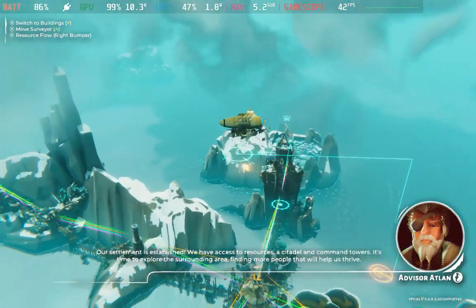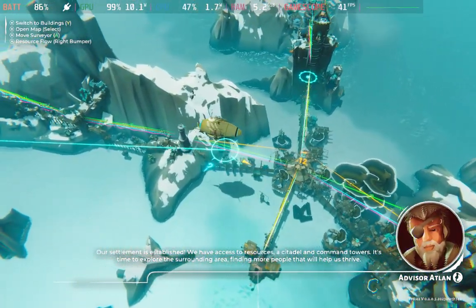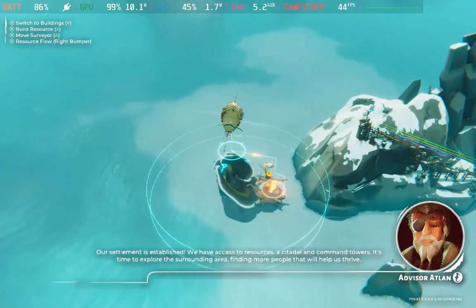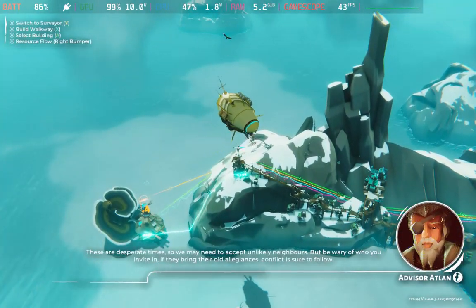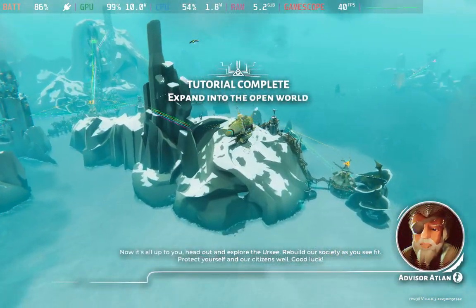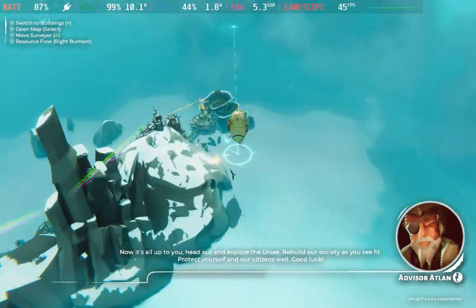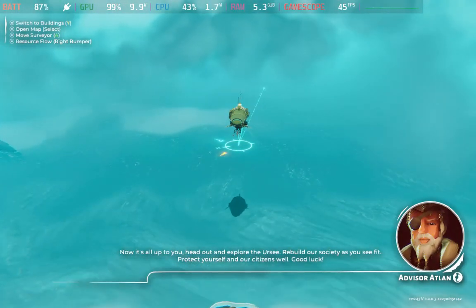Our settlement is established. We have access to resources, a citadel and command towers. It's time to explore the surrounding area, finding more people that will help us thrive. These are desperate times. Now it's all up to you. Head out and explore the Ursea. Rebuild our society as you see fit. Protect yourself and our citizens well. Good luck.